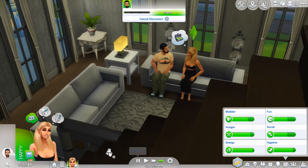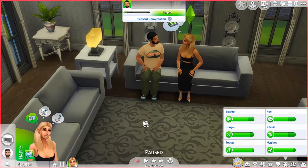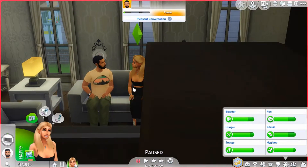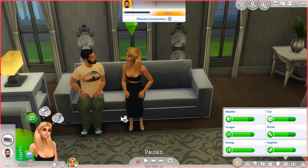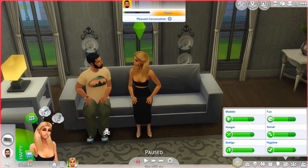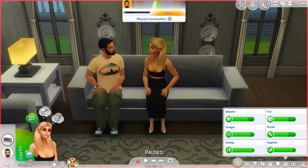Eliza Pancakes is our drug dealer. So how this mod works is you can click on her, but for them to be your personal drug dealer they have to have the drug dealer trait, which you can find in Create-a-Sim.